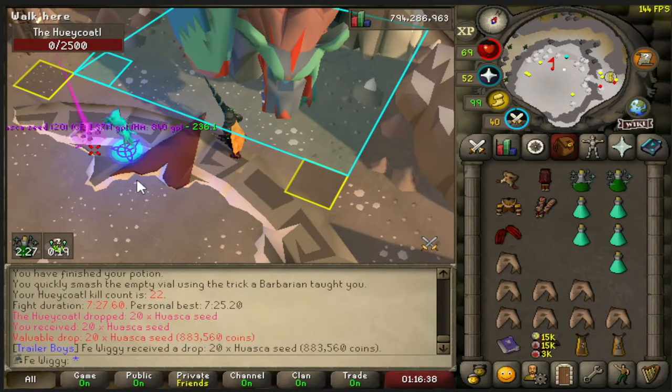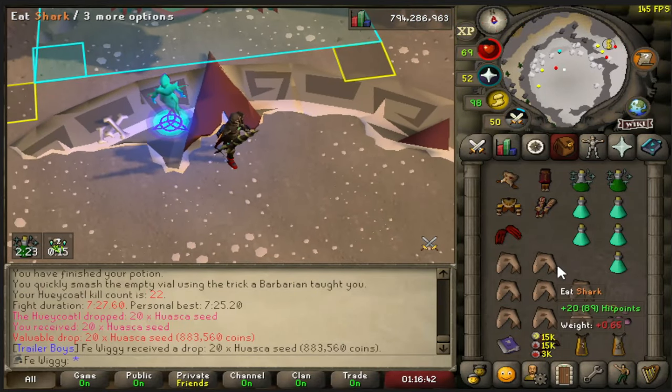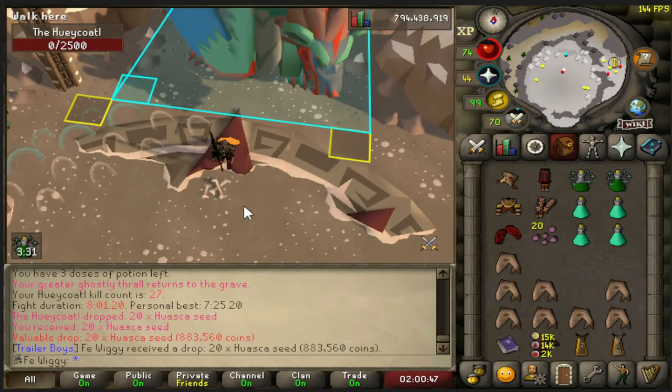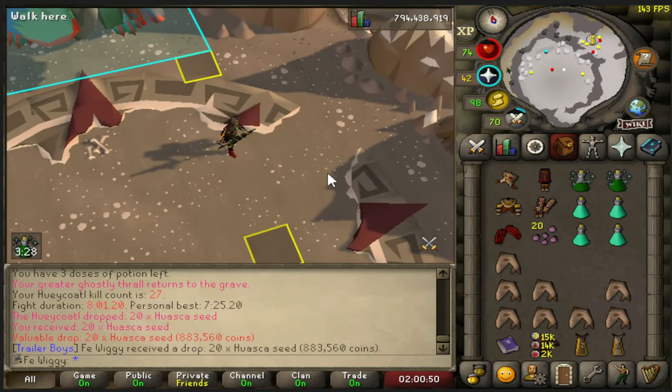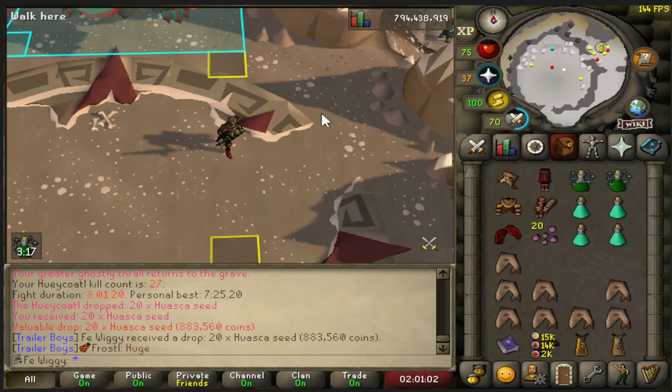There is the new seeds again. I get so many of these seeds. I think it is a 1 in 33 chance to get them, and I got 3 of them in 27 kills. So I am definitely under the drop rate.